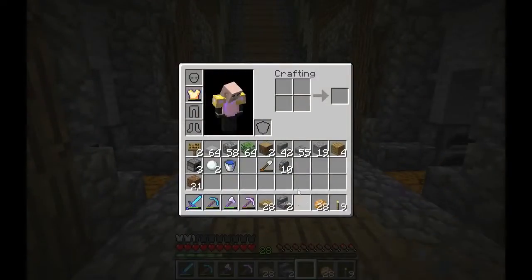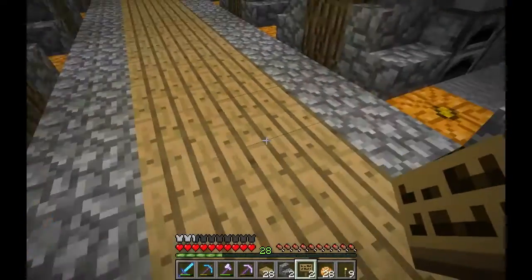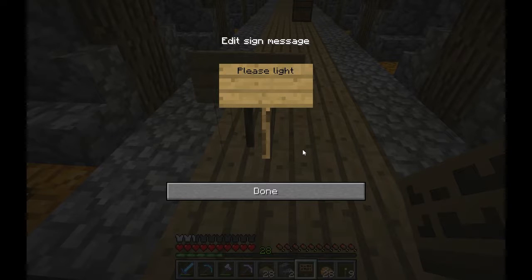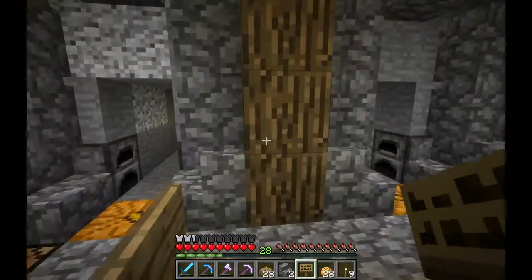One thing I want to do while I'm thinking about it is leave a nice sign right here. 'Please light up tunnels for safety' - it should just say 'please light up tunnels.' That should be obvious.